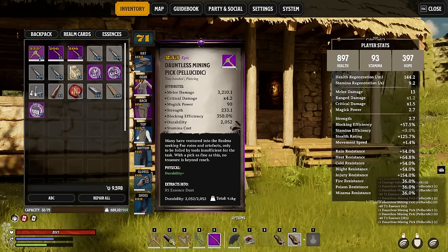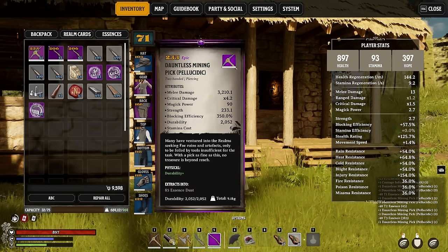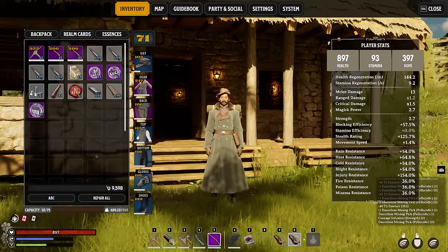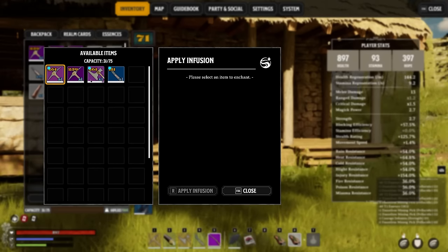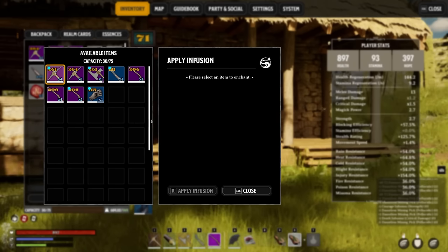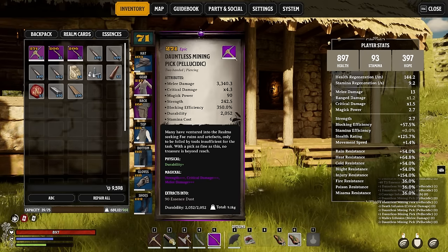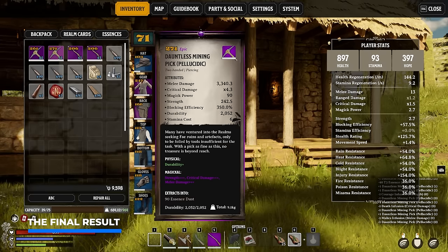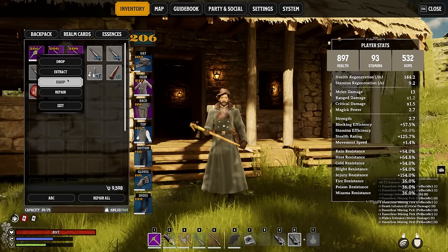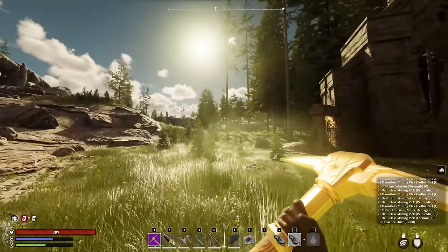Here we have a 255 Dauntless Mining Pick compared to the 261 I had earlier, which sounds similar, but the damage is basically doubled and we haven't even used those infusions yet. Adding critical strike damage brings us from 255 to 259, and adding melee damage brings us to 264 — making this weapon extremely powerful at 271. The difference is insane, but still nothing compared to what they're going to look like when we actually use them in battle. Now our pickaxe looks golden and we have those blue rifles.